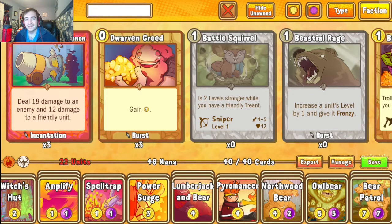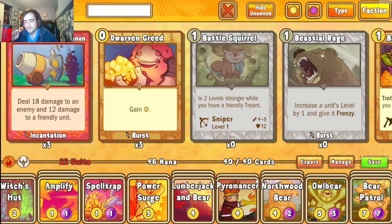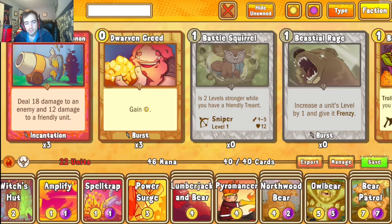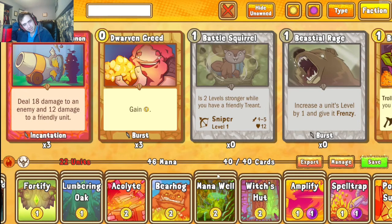We have a lot of ways to ensure the Bear Patrol Amplify happens. When I first made this deck I wanted to go all-in on the bear theme — cards like Bear Hog, Lumberjack and Bear, Owlbear in the slot. The only bear left out is the Panda, which is locked behind the faction wall since we're not running pirates. We're Warlock-Druid, so ultimately we're left with this, which has been a pretty effective deck.